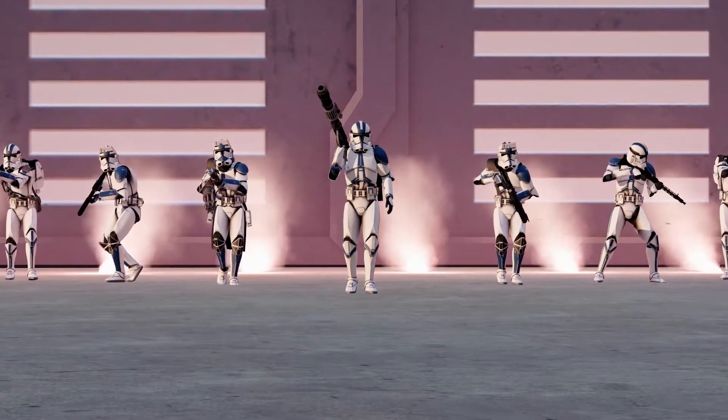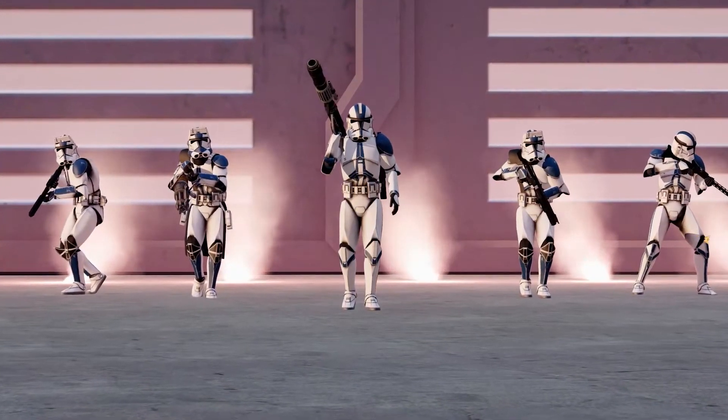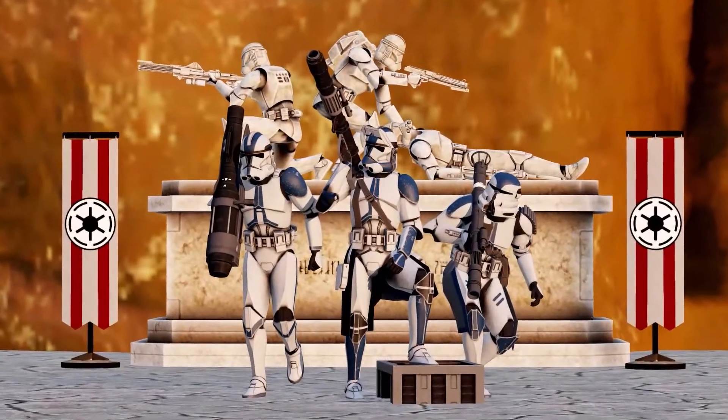As an Assault Trooper, your role in a squad is to function as a rifleman with the additional specialized training and equipment to be used to destroy enemy armor and mechanized targets. When running as an Assault Trooper, you will have one of three main tools at your disposal.